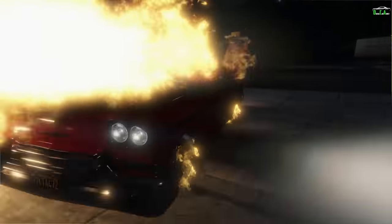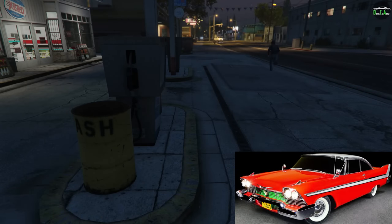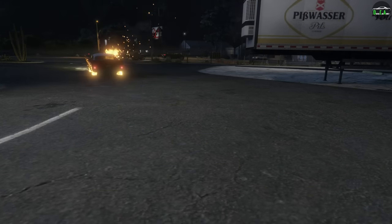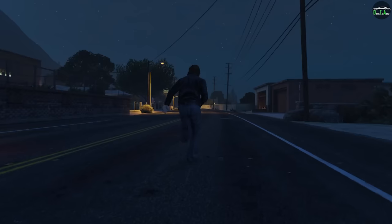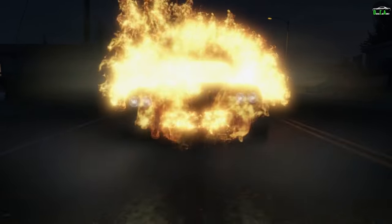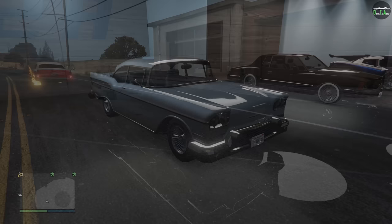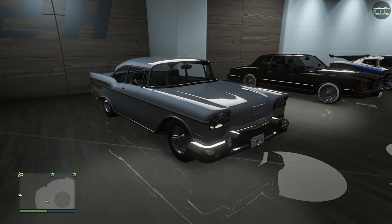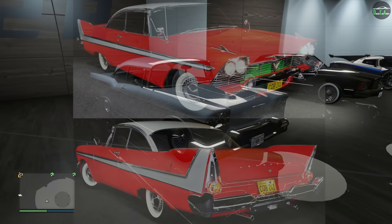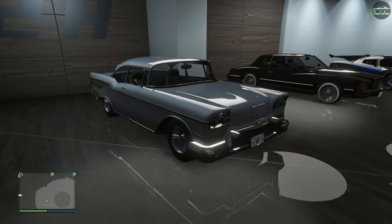In today's video, we're going to be building the 1958 Plymouth Fury from the movie Christine. The vehicle we're going to be using is the Declasse Tornado Custom. The Tornado is based on a mix of a lot of different 50s cars including the Chevy Bel Air, the Cadillac Fleetwood, Buick, etc. — so it's not directly based on the Plymouth Fury. However, there are some design cues on the Tornado from that car, so it is the closest one we have in game.